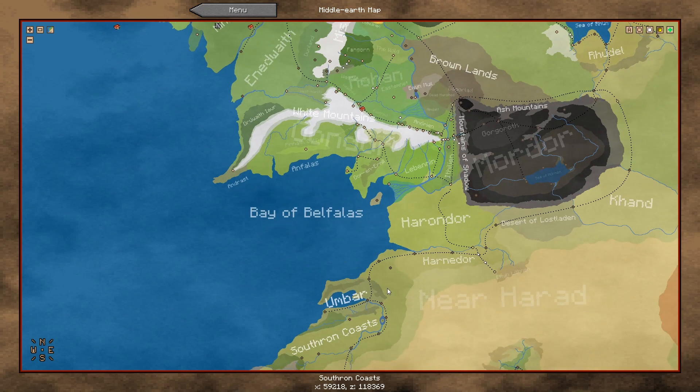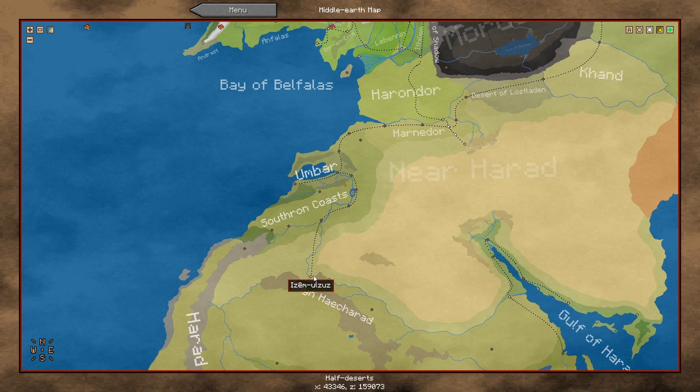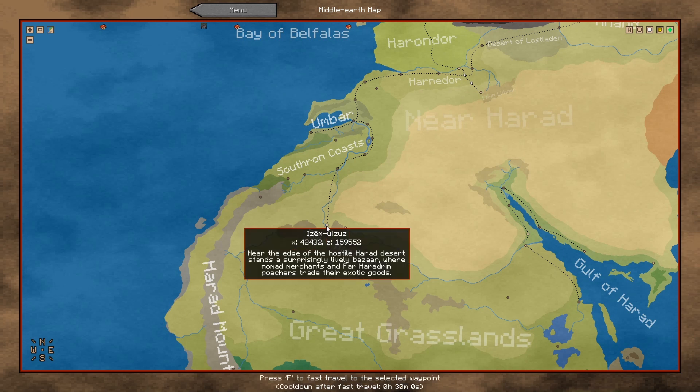Last time we've been to the great desert. Today I want to visit Umbar and Southron. Maybe we go down here and ride northwards, because it's not as great a distance as from the crossroads up there in Harnedar.